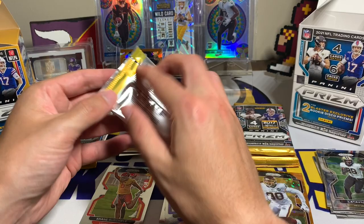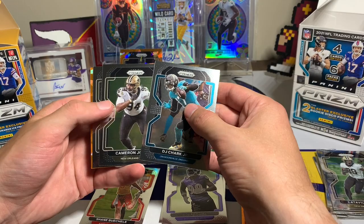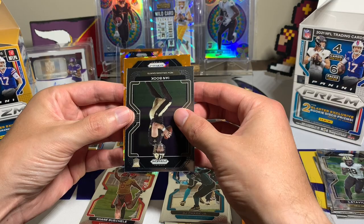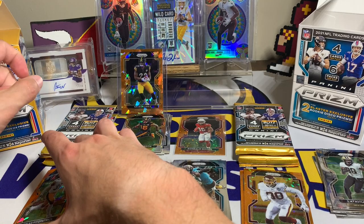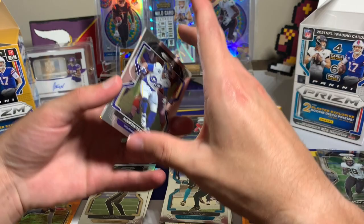Let's see the next fanatics pack. We have another orange ice — DJ Shark Jr., Cameron Jordan, Ian Book — and then another Steeler: Minka Fitzpatrick with the orange ice. Nice! Apparently we're sticking with the Steelers on these orange ices. Those orange ice parallels look so sweet. The disco just can't keep up. But can we get a rookie silver?